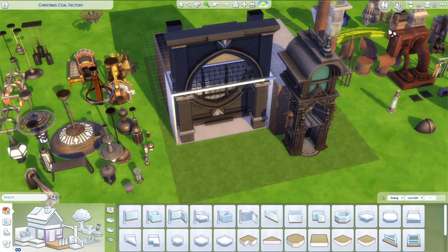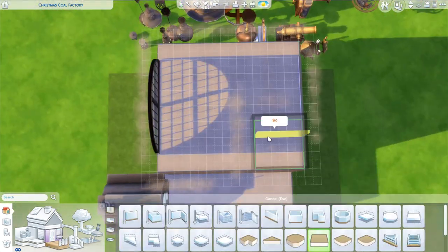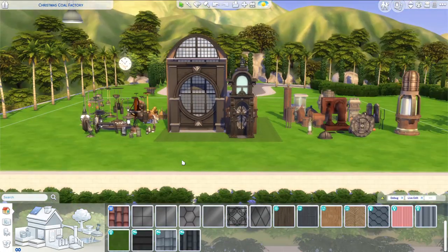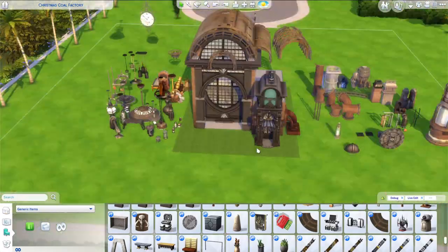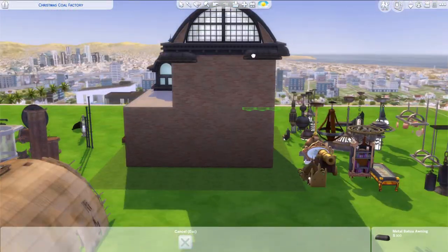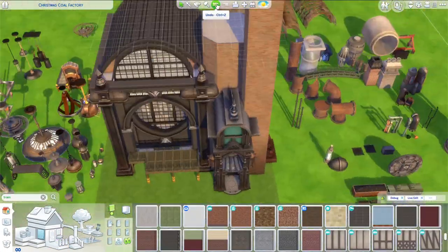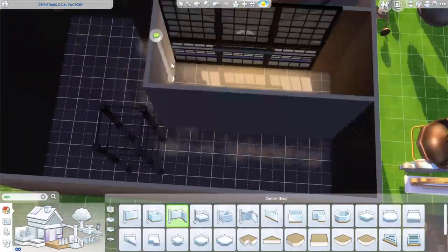I got the idea of turning the Get Famous arch upside down to create a circular shaped window, or the illusion of one. Doing a 20 by 15 lot really challenged me to think differently about how to shape the build and pull off the amount of detail I wanted in a smaller space. I think I'm going to try and do a lot more smaller lots — I always go for the 64 by 64, but there are only a handful of them even if you own all the worlds. I love debug objects and use a lot from Journey to Batuu, Eco Lifestyle, and Vampires.